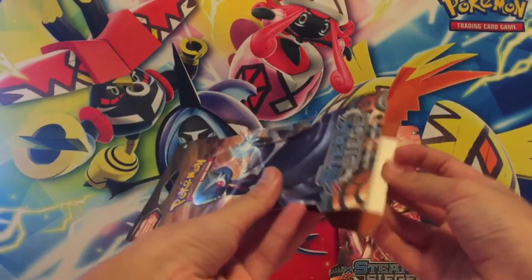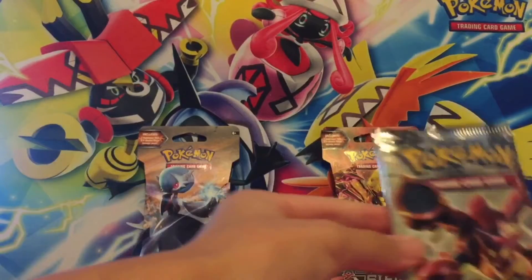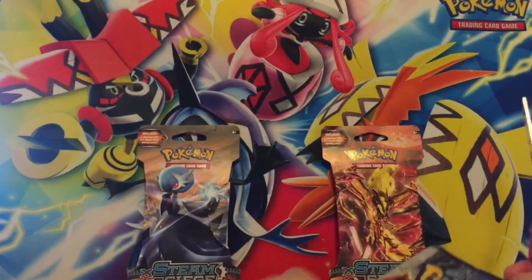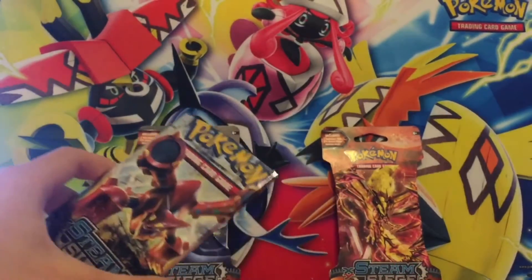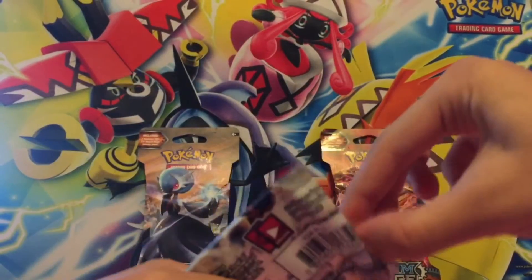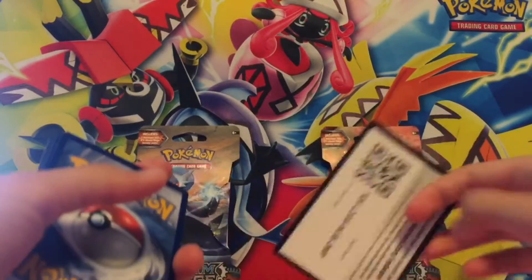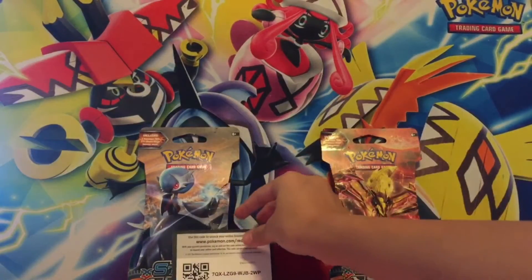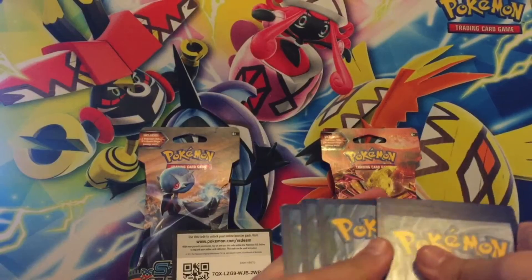Let's see what's inside this package. Okay, here's a random code card — one, two, three — if anyone wants a code.